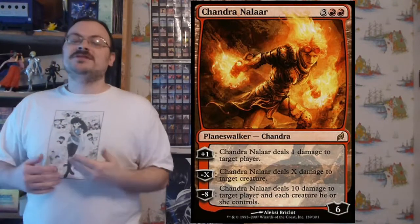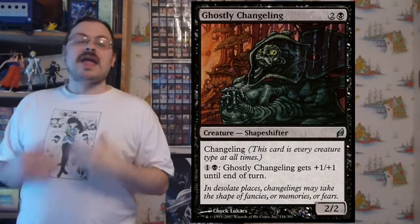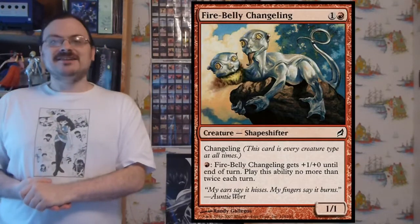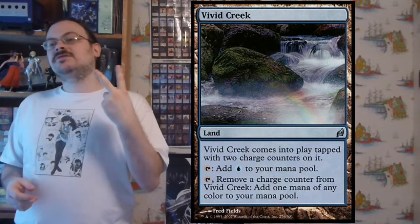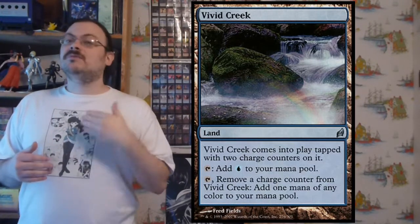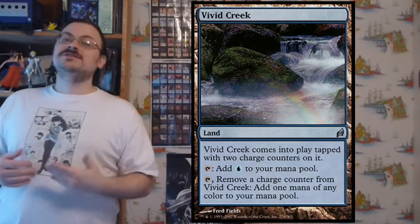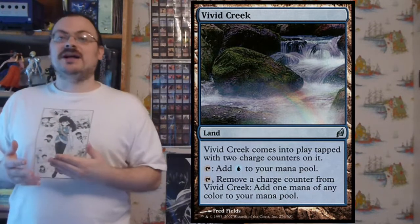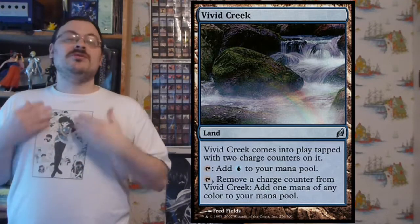There was a cycle of planeswalkers, one of each color, introducing us to the planeswalker card type. There was a cycle of uncommon changelings each with a keyword ability, and a cycle of common changelings. There was a cycle of vivid lands that came into play with two counters — they could tap for a mana of their appropriate color, or you could tap and remove a counter to add one mana of any color. Once counters are gone, you can only tap for the original color.